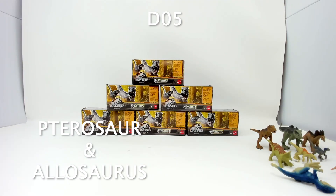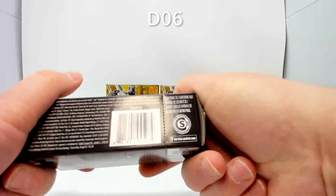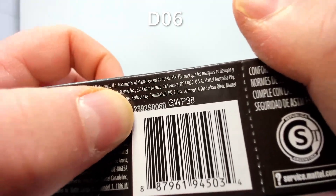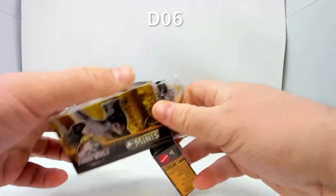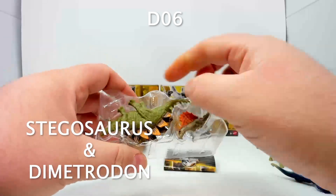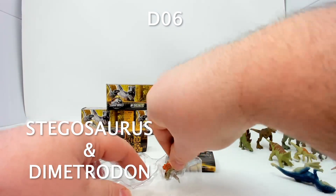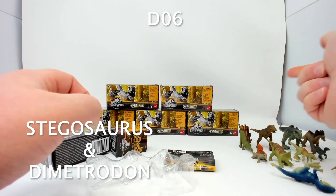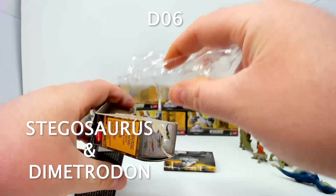Box six — D06, the sixth one in the fourth series — and inside we have the Stegosaurus and Dimetrodon. These are pretty big for the doubles; the Stegosaurus is almost as big as a T-Rex. They're pretty generous with how many they're giving us this time around.